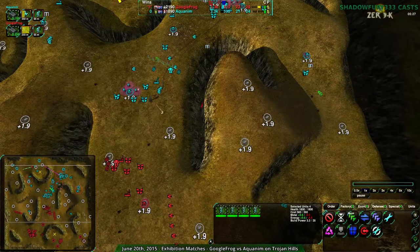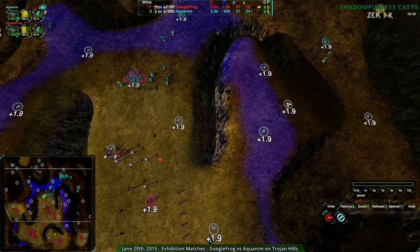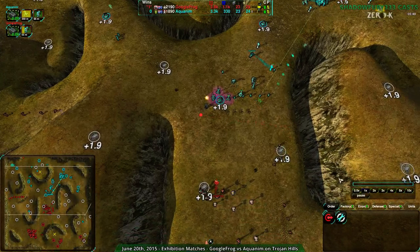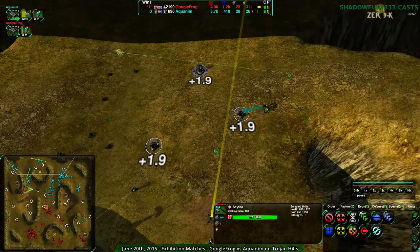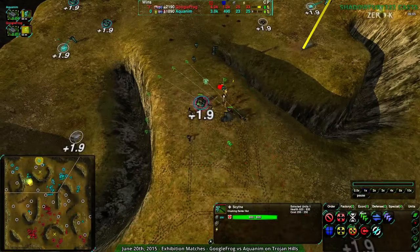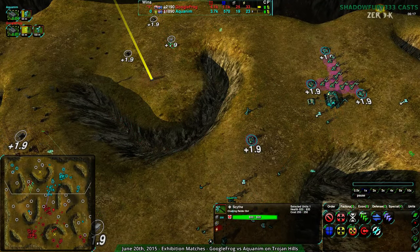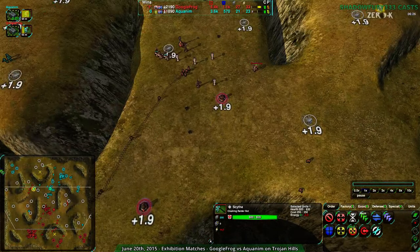This particular constructor is idle and needs to move — the hill here is open, though it needs to be defended. GooFrog does have knowledge that two metal extractors are still safe. The scythe only manages to get two of the three; it should have gone for the third on the return trip. Aquanim and GooFrog are pretty much at economic parity — variations are fairly small. At this stage, being 10 metal behind is definitely something to be worried about.